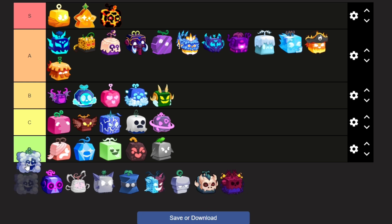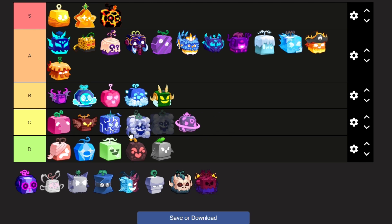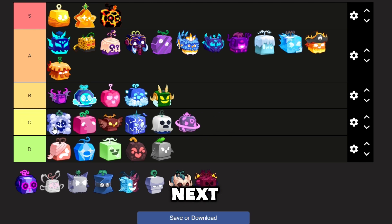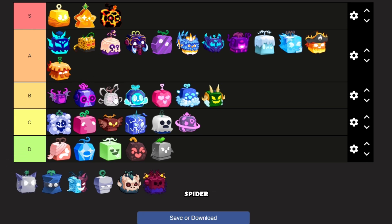Smoke is next. Smoke is really bad, but it is a Logia fruit. Next up is Sound fruit. Sound has very good AO and damage, so it's pretty good for grinding. The next fruit on the list is Spider. Spider has good mobility, but its moves aren't good for grinding.